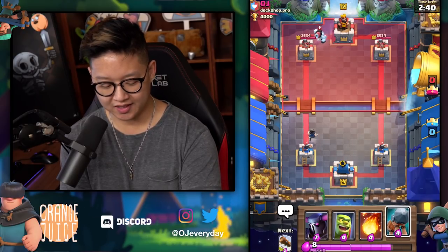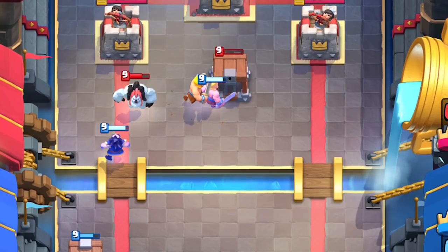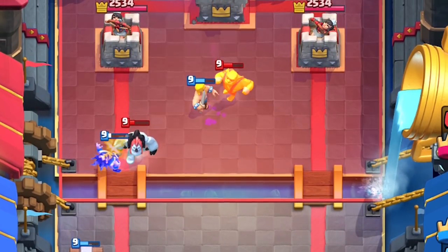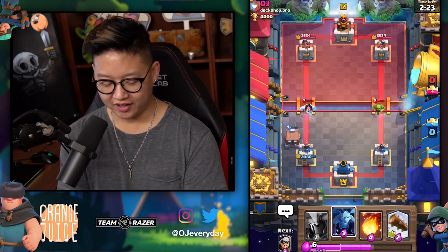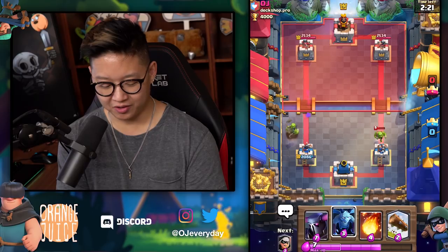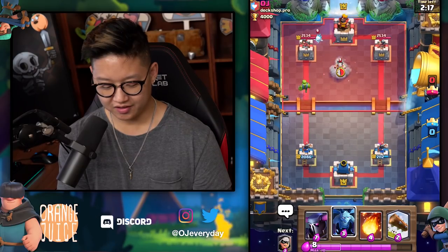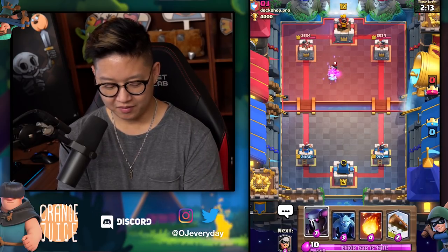What if I use it to tank the Miner? It would, but would it be worth it? I don't think so. It's four for three — if he gets the right spot versus the wrong spot. He's heading towards my tower right now, I'm going to ignore him. E-Wiz is going to wreck him. That's ridiculous, I don't know about this!